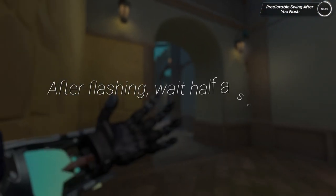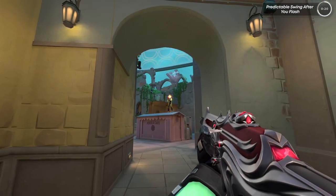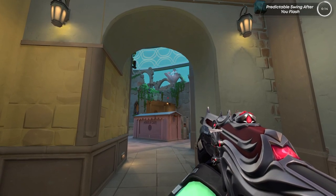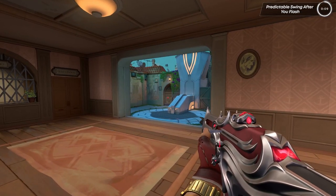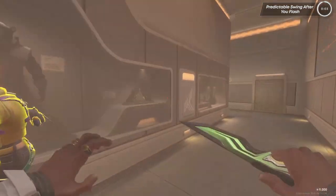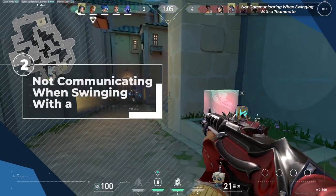First, you can just wait an extra half a second and then swing. This'll lower the chances of randomly dying because they'll be spraying their weapons for that half second which activates recoil. The second option, which isn't talked about a lot, is jumping around the corner when swinging. The reason you might do this is to make your head a lot higher than it normally would be if you just swing. The chances of getting headshot now are a lot lower. This is a risky option, but try it in your games and see if it works for you.